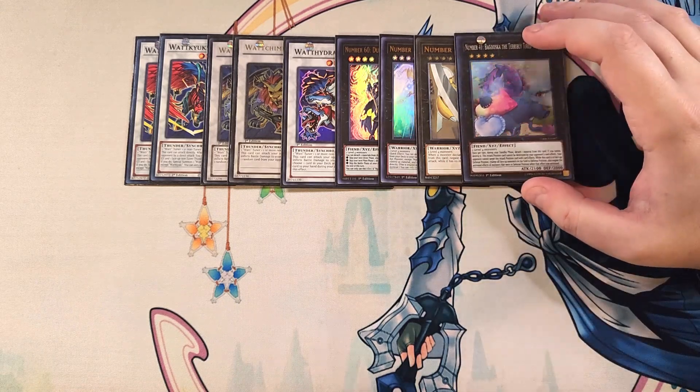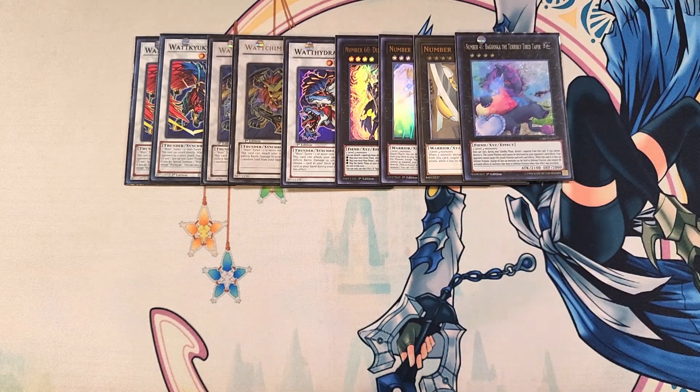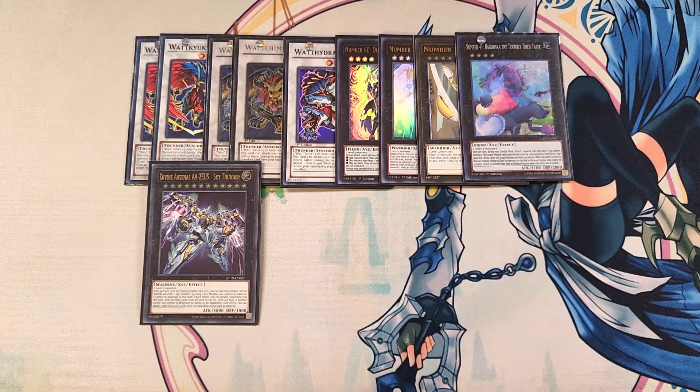We then play a single copy of Baguska, which is just really good in case you need to lock down the field. We also play a single copy of Divine Arsenal AA-ZEUS - Sky Thunder, which goes with the Thunder theme and is great as a board wipe in the deck.